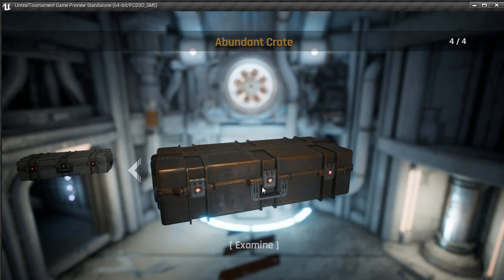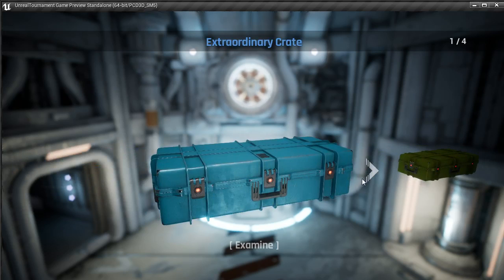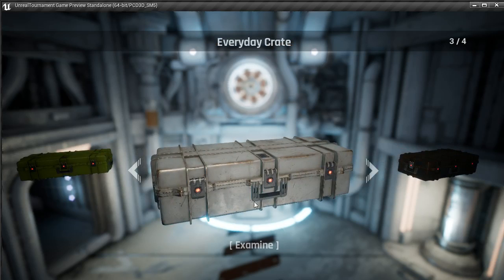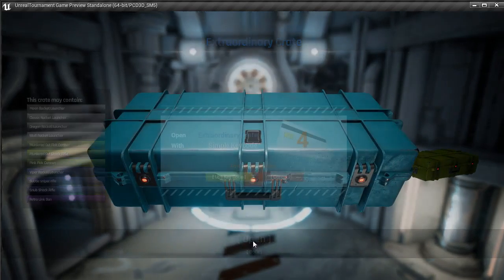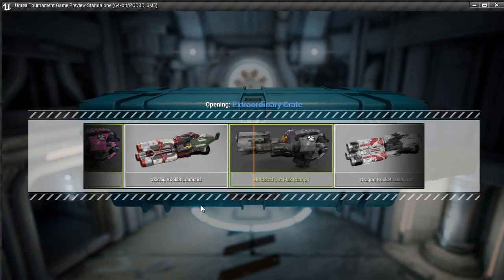Something you may have just seen here is that once you get under 5 crates, you can't loop back through. This is to stop an edge case where if you were at the third crate and you opened it and it went below 3, you could access the first one again, which meant you could end up opening the same crate twice — which is not good. So once you're under 5, it doesn't loop. I want to show you what happens when you run out of crates, which is why I'm opening all of them.